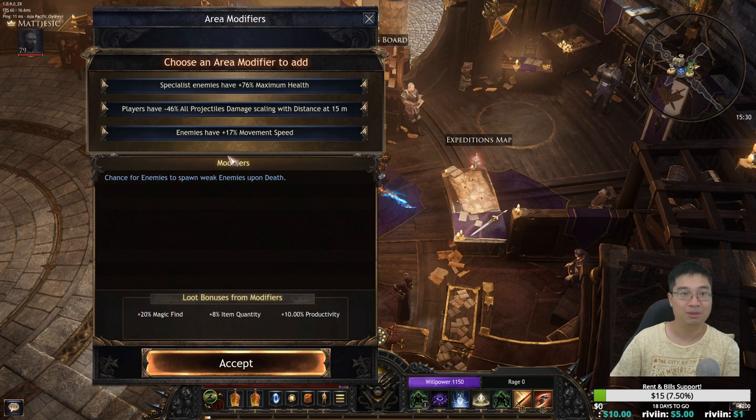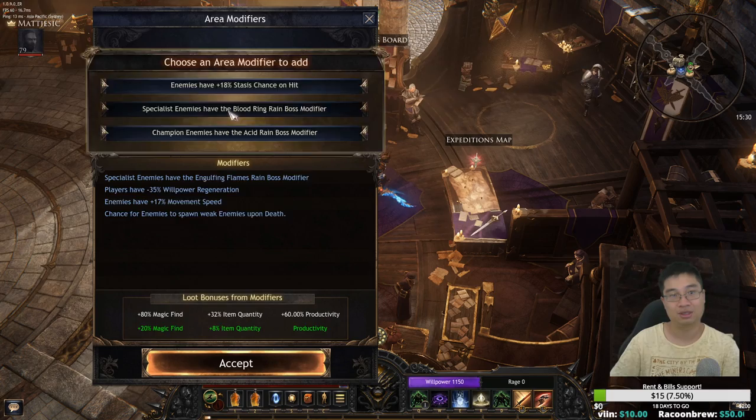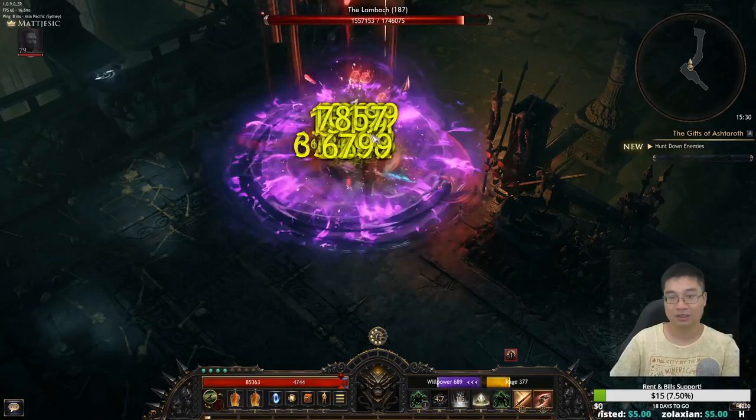Let's see how fast we can clear here — chance, weak enemies, movement speed, lower willpower. The specialist can be auto-modified and is really easy to control. Yes, I'm going for my hybrid summoner mage. Here we go, this could be a good map.